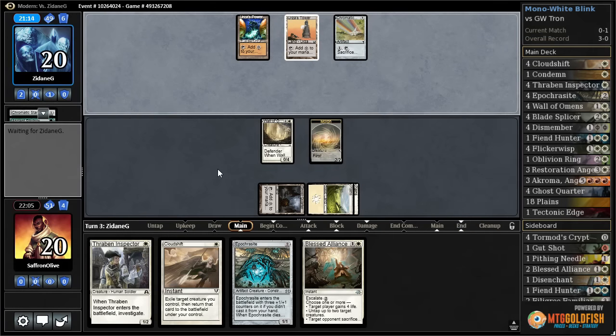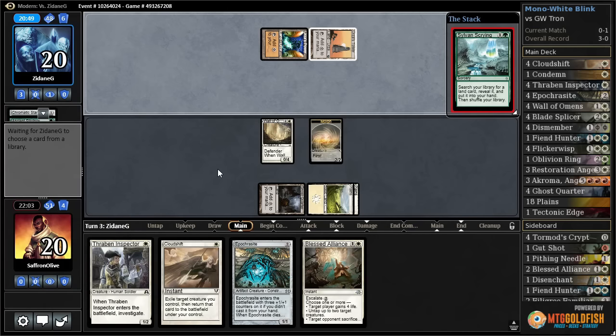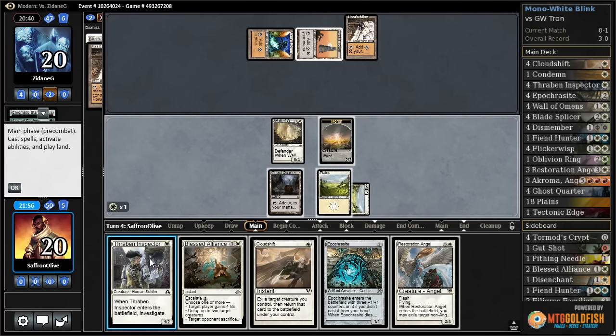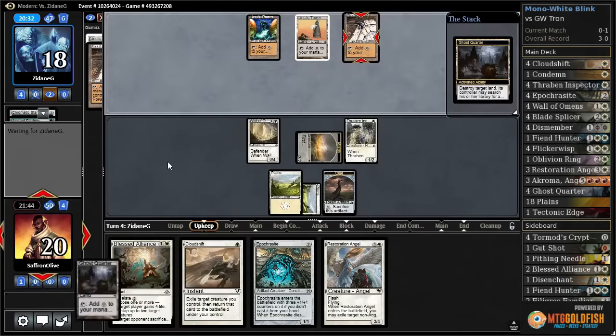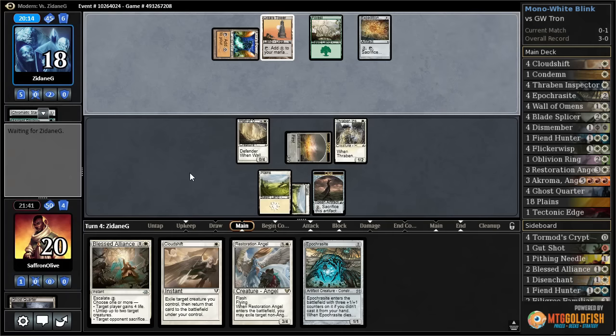We just gotta hope our opponent stumbles and does not have Tron in hand. If they have Tron in hand we lose. If not, next turn we can disrupt Tron and blink A-Chroma for a 6/6, which is actually a way we can win before they get Tron again. Opponent cracks Chromatic Stars, Sylvan Scrying — they put Tron together but won't have much mana this turn. Plays the Mine. We get a Restoration Angel — Thraben Inspector, get a clue, get in for two. Stop on our opponent's upkeep, Ghost Quarter the Mine.